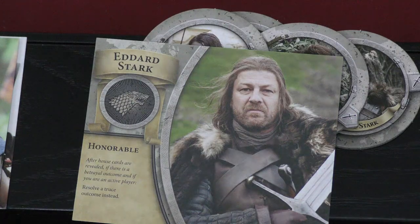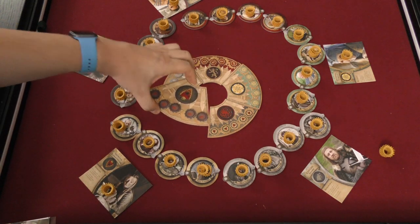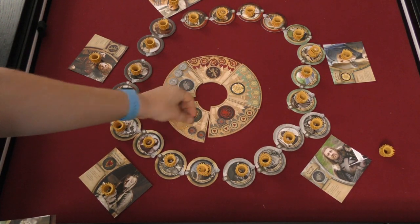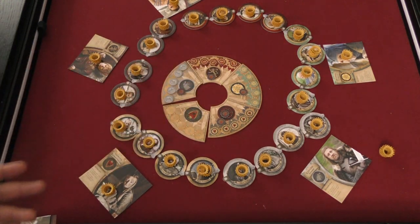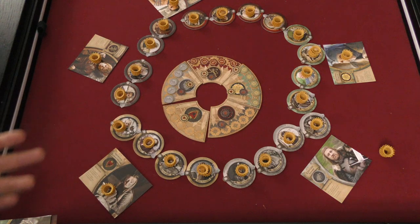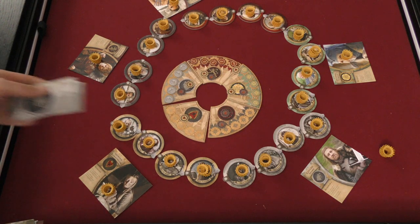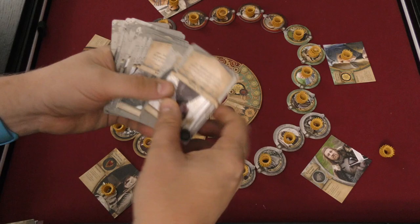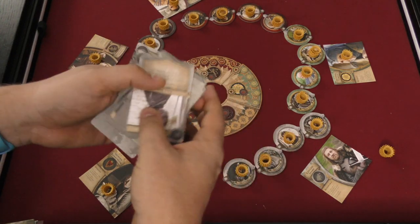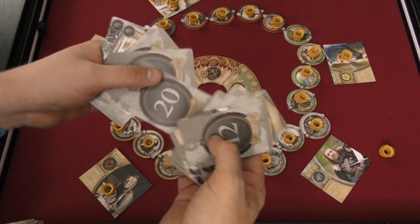Depending on the number of players — this is the full complement of five — you're going to put out different spots and one of these boards that signifies your house. On this house you have influence, and the goal of the game is to get the influence off of your house and onto other people's houses. The first person to do that wins, although if two people do it simultaneously those people win together — there could even be a four-way win in a five-player game. Each person gets a deck corresponding to their house. In the deck there are truce cards and numbered hostility cards that go from one all the way up to 20. Not every number is represented, but you have these different hostility cards in there.